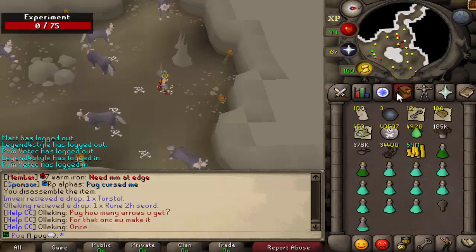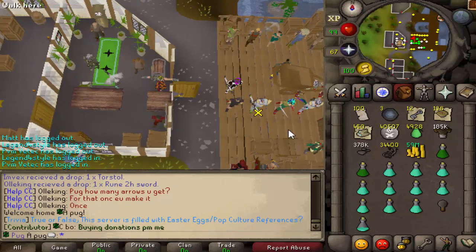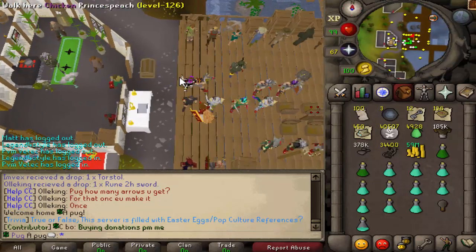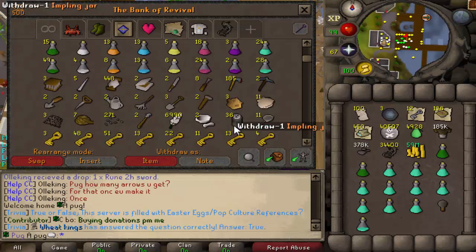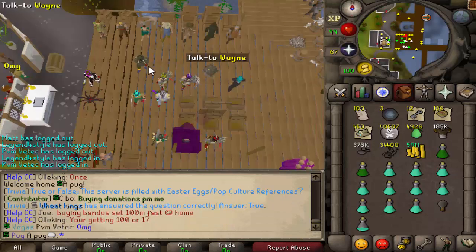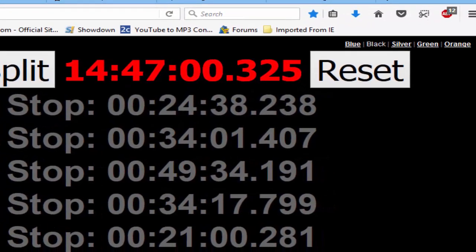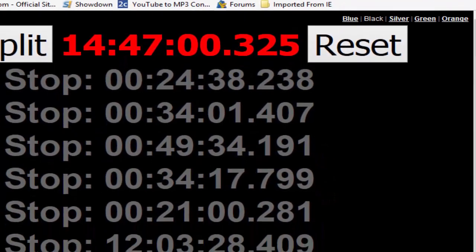Also got 1,360 hundred pies and some clue scrolls — let me go to the bank real quick and show you those. 17 clue scrolls. Not bad at all. This took 14 hours — no, I actually only left that overnight. I left the computer on before I got off, so I never turned it off.